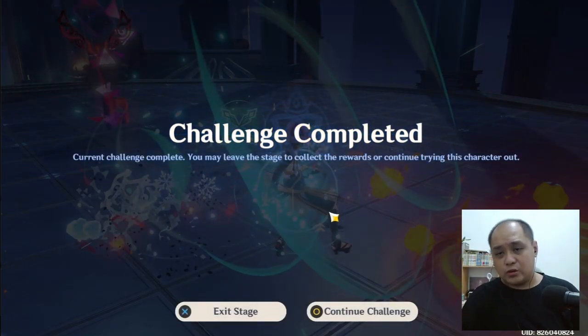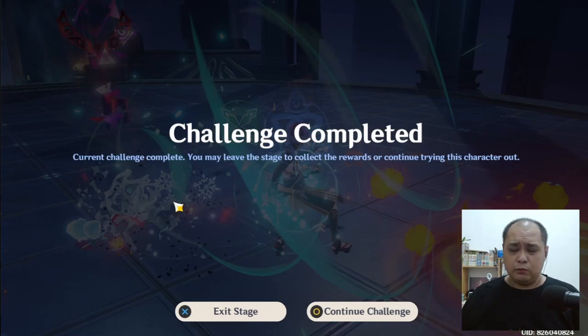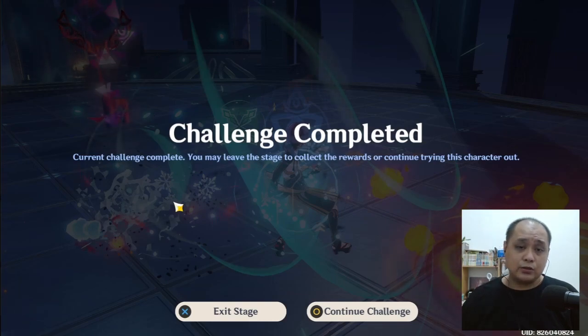Based on the description, her elemental burst is really good as a buffer for anemo damage. For this case I'd pair her with Kazuha, or Hazel, or other anemo characters like Sucrose — if you try to play her as a main DPS.